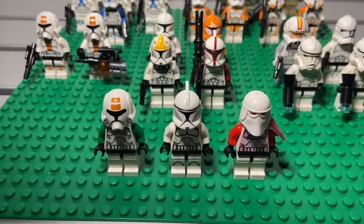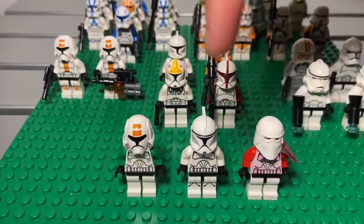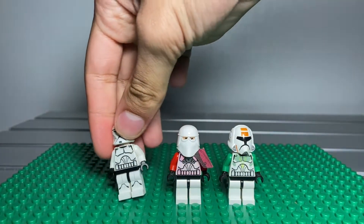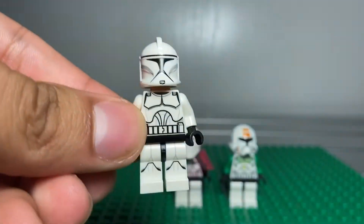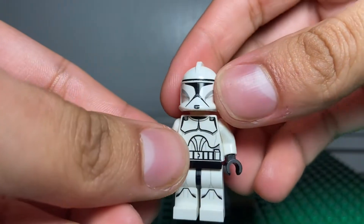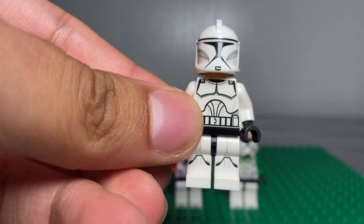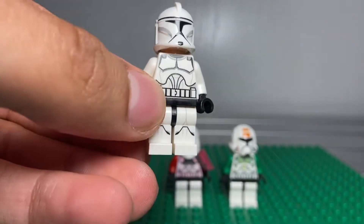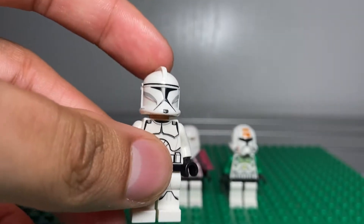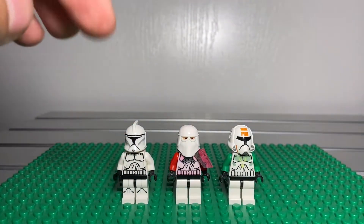Here in the front row, this is my custom clones. Here's my custom clone trooper — I want to start off with this phase one clone. This is like the clone trooper from the Clone Wars series from 2003. Remove his helmet — angry clone face — same torso from the Clone Wars TV show from 2008. The helmet is from a type of clone I bought on eBay because I needed it to build my custom clone trooper.